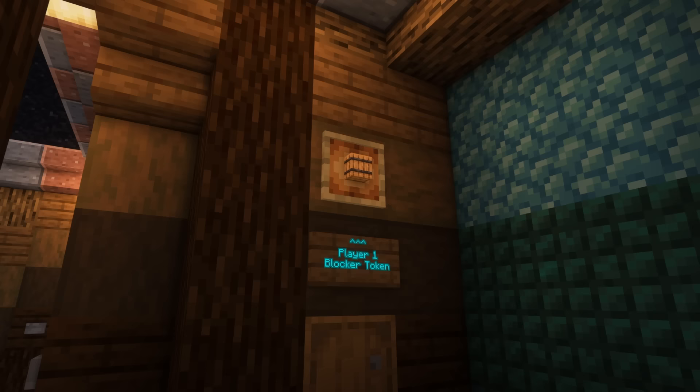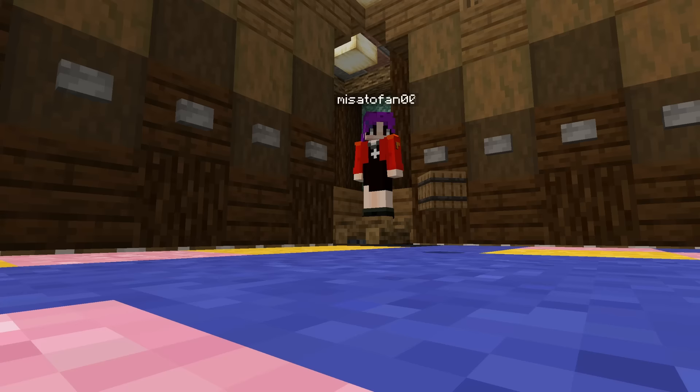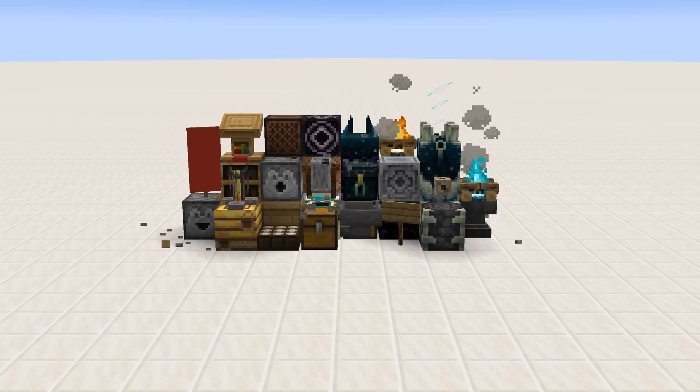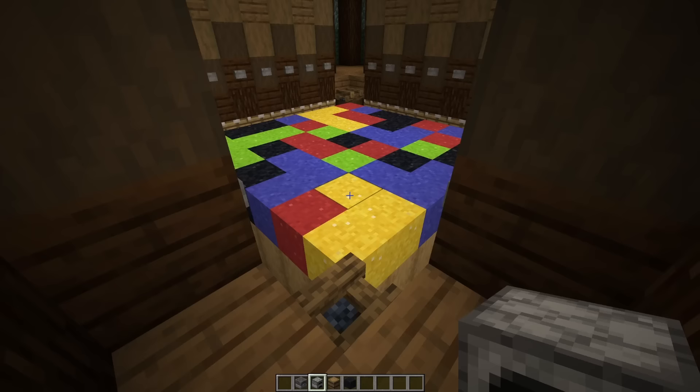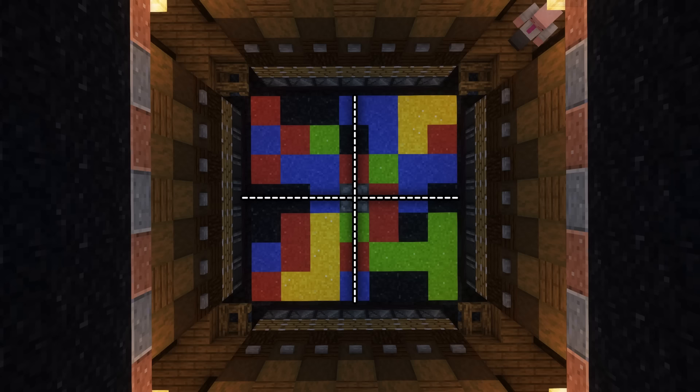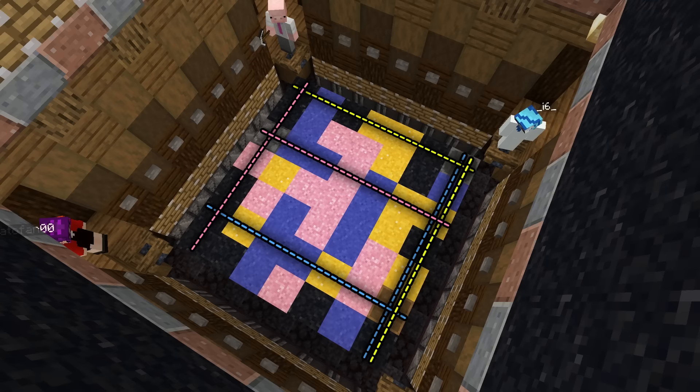You do this by taking turns pushing and overflowing each other off the side — see what I did there? It's time we talk about blocker tokens. Each player at the start is given one blocker token, which is a block that cannot be moved by pistons, such as a barrel, furnace, blast furnace, or smoker. A player can optionally use up their turn to place down their blocker token on the board, only being able to place it where black powder already is.